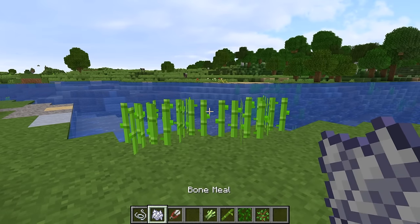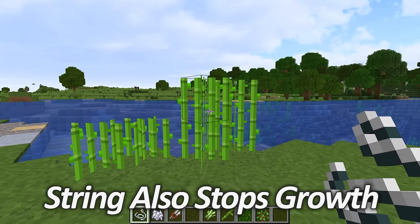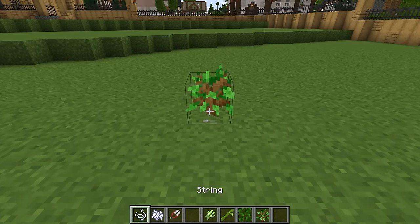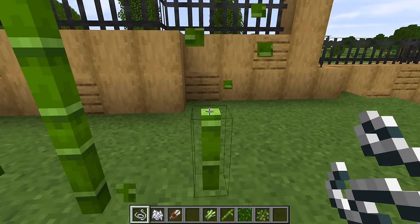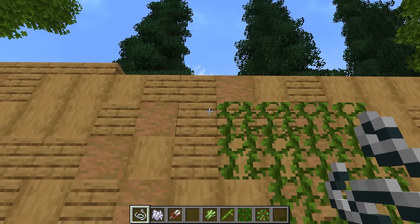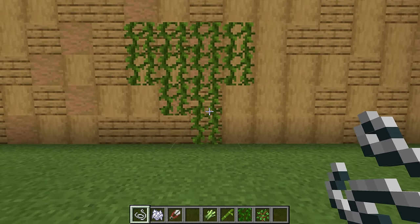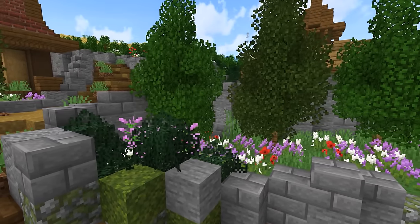Unfortunately shears can't be used to stop bamboo, sugarcane, saplings, or vines from growing, but luckily we have string. If you place down string at certain points, it will stop most of these items from growing. For example, placing string above a sapling stops it from growing further. Placed above sugarcane or bamboo, they stop growing at those points. For vines, place it underneath at any point and it will stop them growing in that direction — keeping your gardens neat and not overgrown.